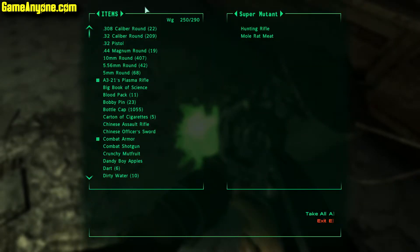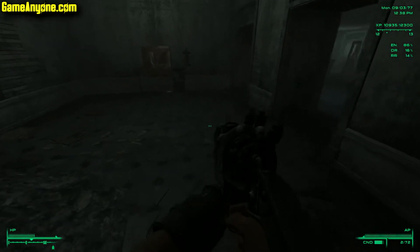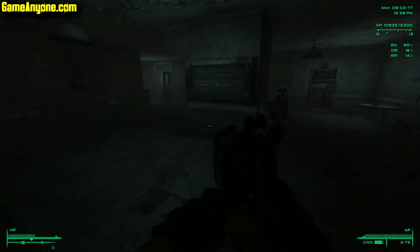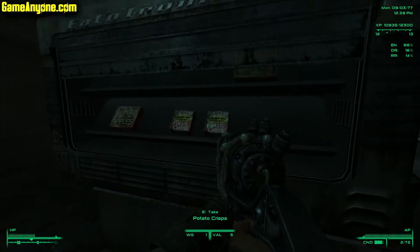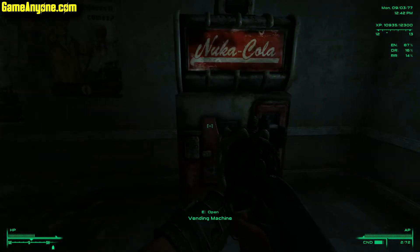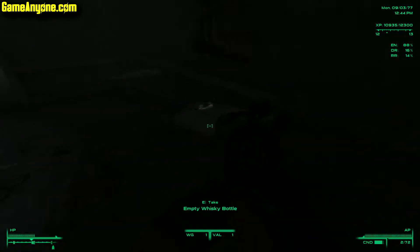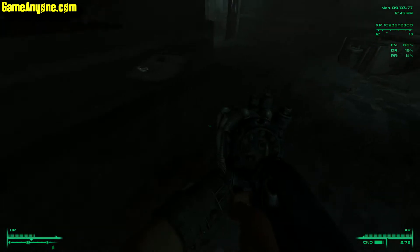He just had a hunting rifle. I guess this was supposed to be an early quest, because a lot of these super mutants just have hunting rifles. Whenever super mutants are attacking you with small guns like that, it's a clear indication of an early quest — or supposed to be one.